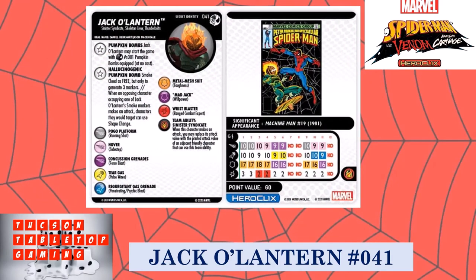Let's take a look at what this Jack-O'-Lantern is bringing to the team. He has two traits. The first is Pumpkin Bombs — he starts the game with the pumpkin bomb equipped at no cost. We haven't seen what that special equipment object does yet, so once they reveal it we'll do a video breaking it down. His other trait is Hallucinogenic Pumpkin Bomb Smoke Cloud — free, but only to generate three markers. Free smoke cloud is always a good thing.